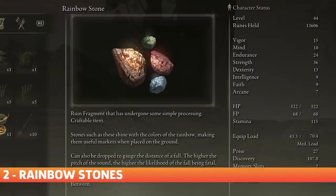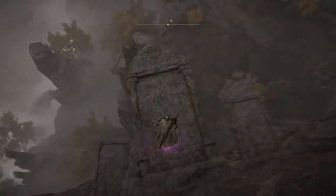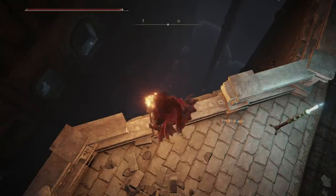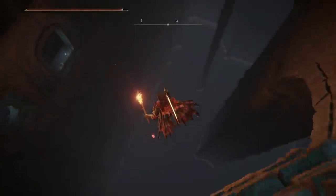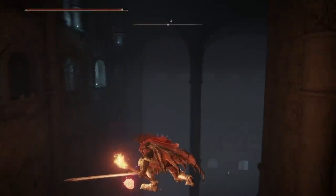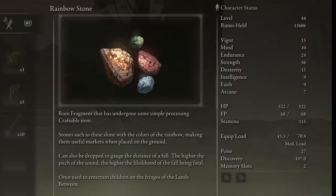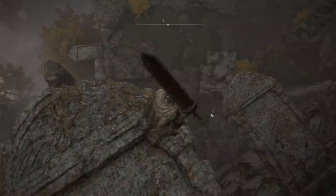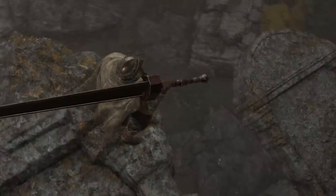Rainbow Stones. Speaking of invisible platforms, there's a really good way to test for them. I'm talking about the rainbow stones you'll pick up and can craft in the game. I actually dropped one in the hidden path to the Halig Tree dungeon to test if there was a platform, and sure enough that's what clued me in. But they're not just good for finding hidden platforms. According to their item description, it's a ruin fragment that can be dropped to gauge the distance of a fall — the higher the pitch of the sound, the higher the likelihood of the fall being fatal. So drop one and if it makes a high-pitched noise and shatters, you won't survive the fall yourself.